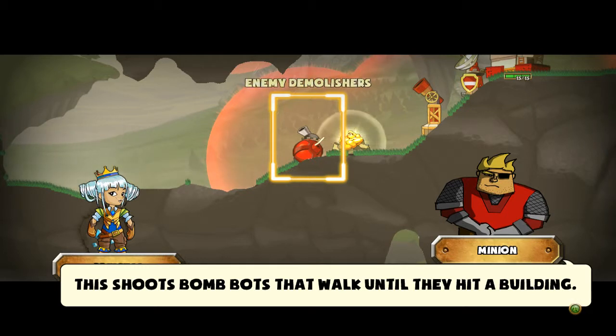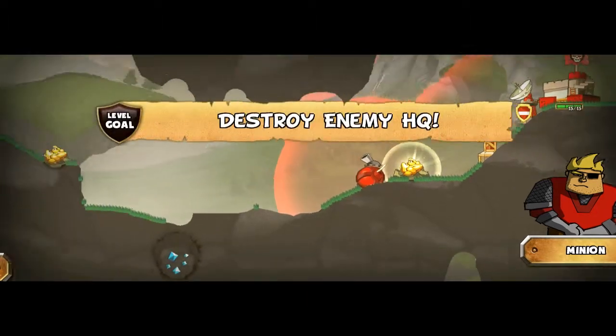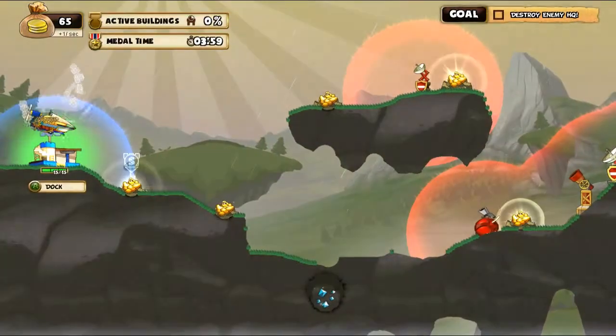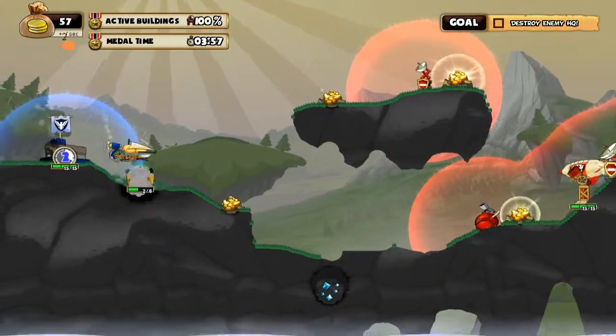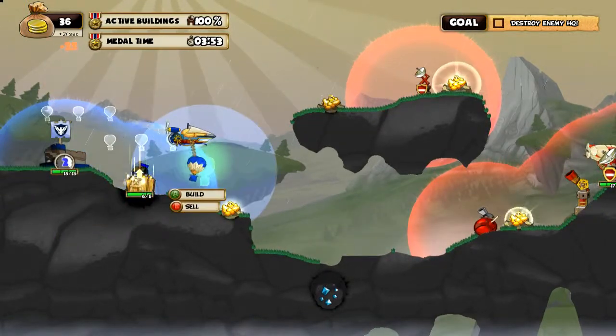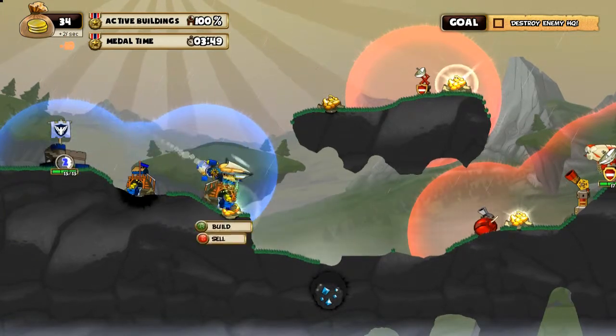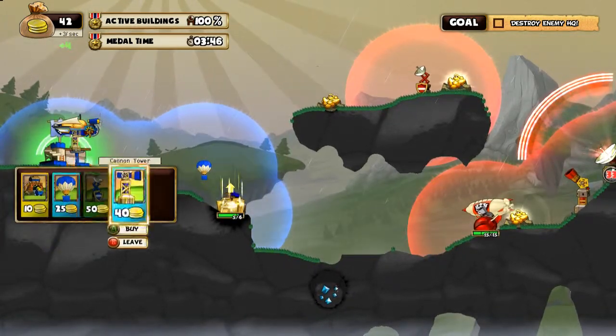So let me show you how it works. Shoot the bomb bots — oh, they walk. So you have to destroy them before they get to me. You control the airship, and you have to build stuff, including expanding your territory so that you can build stuff further away, because you can only build stuff within your visible territory.